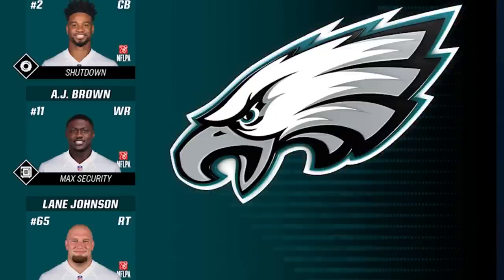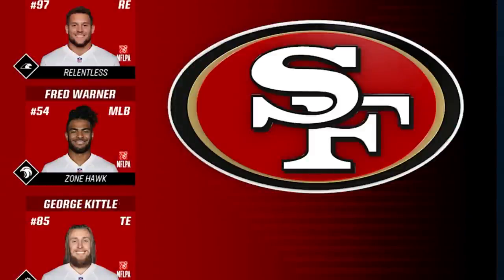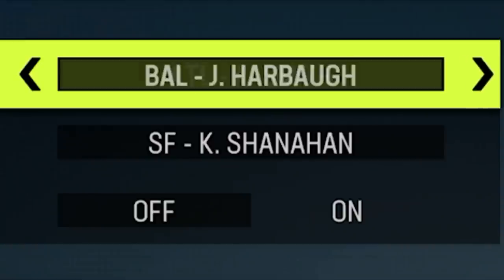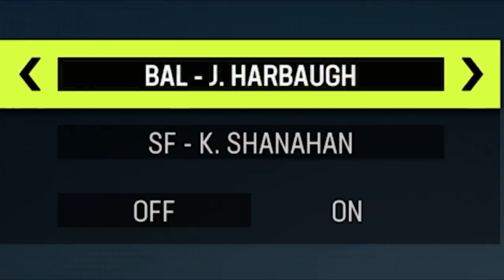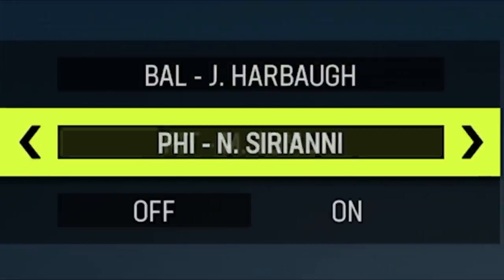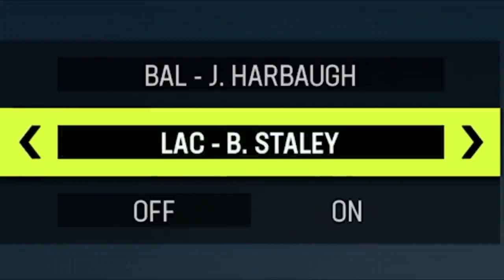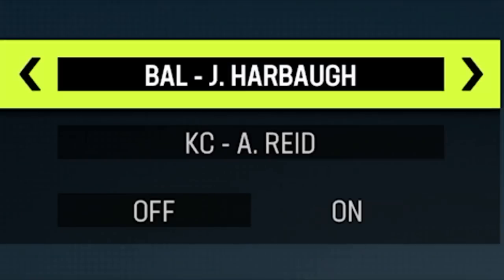In today's video I will be using the 49ers, as I am still trying to use teams based on your requests in the comments, and lately I have been seeing a lot of requests for actual good teams. I still have the Bengals and the Raiders up next, but that could change, so let me know in the comments what teams you'd like to see. Since I'm using the Niners I also wanted to use an offense that would maximize Christian McCaffrey, so I chose my Baltimore Ravens offensive ebook as this might be the best offense to run the ball in Madden 23. On defense I am still using my Kansas City Chiefs defensive ebook as this might be my favorite defense for the last two years straight.